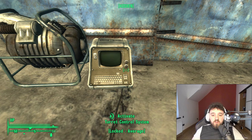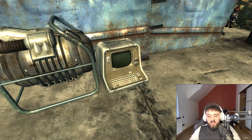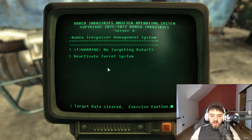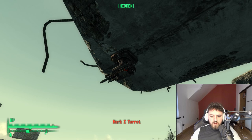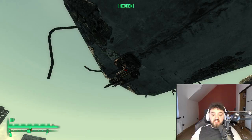Now the turret outside here, the mark one turret, can be controlled from this wee average-locked turret control system. I do not have a science of 50, but I can just get into it to see what controls there are — reconfigure targeting parameters or deactivate it. I'm assuming this turret isn't actually friendly to you, which is a bit strange. I thought it would be allied with the scavenger, but according to the wiki it actually isn't. So the turret may fire on you lads — bear that in mind and proceed with caution.